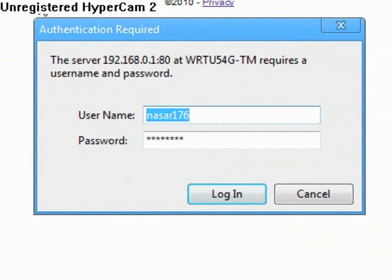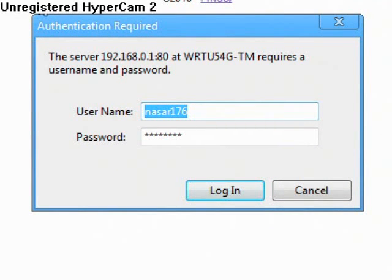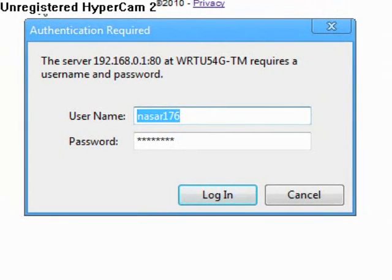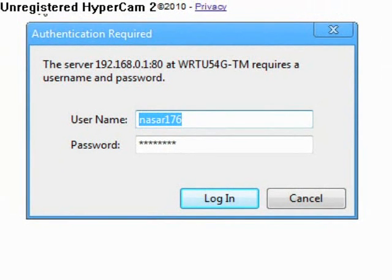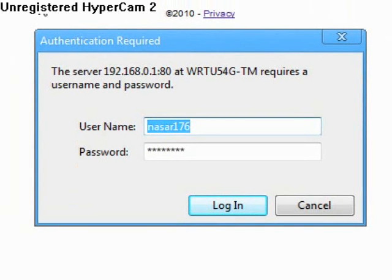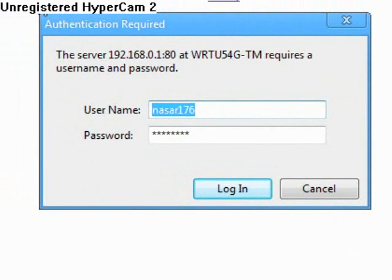To find out, open your internet browser and type in the address bar 192.168.0.1 and press Enter. You'll get a login page — just enter the username and password, which you can find on the side or back of your router.